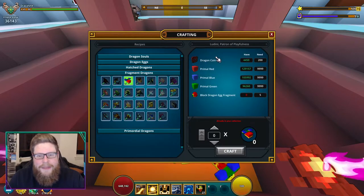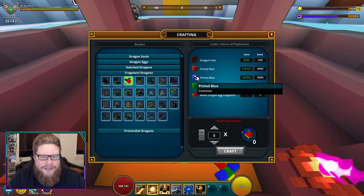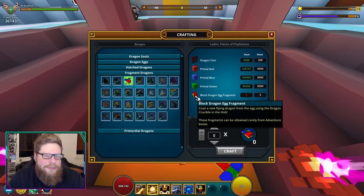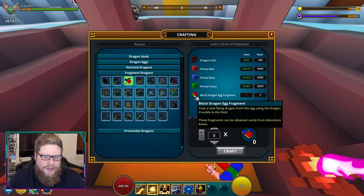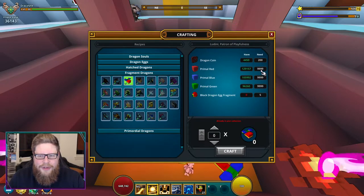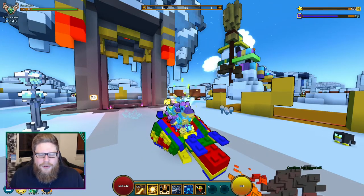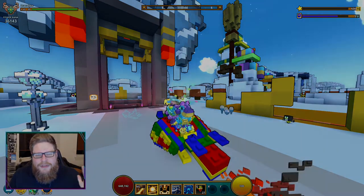Here you've got the dragon, and you need dragon coins — this one only costs 200, not 300 like many others. It also doesn't use flux. You need red blocks, blue blocks, and green blocks, which you can buy on the marketplace if you don't want to go out bombing for them. The fragments — they're actually called Block Dragon Fragments — you need five of them. You also need 9,999 each of the colored blocks. One of my favorite dragons, and pretty easy to obtain.